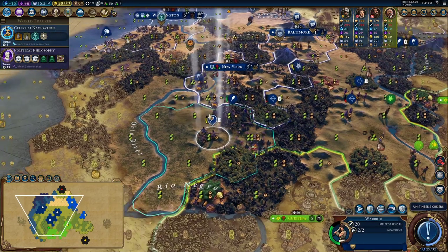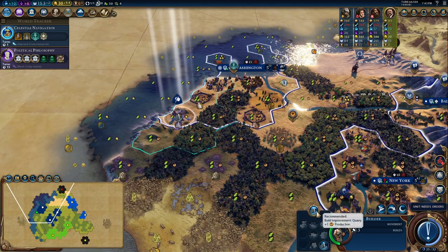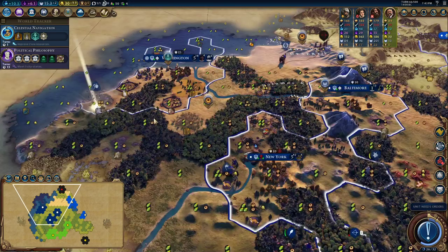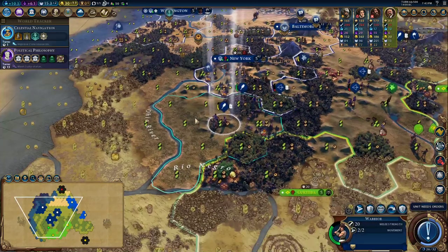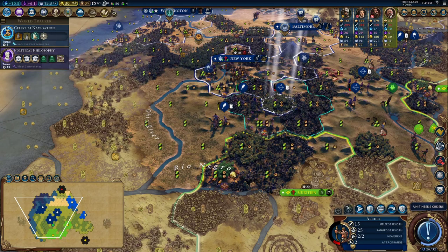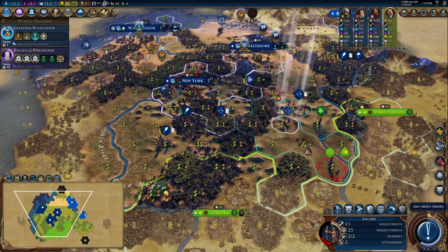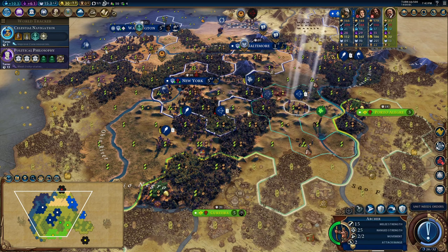Once we get all these settlers out, there'll be nothing to do except expand militarily. There's our boosted Masonry — that's what we want. After we finish Celestial Navigation, we'll be working on the lower half of the tech tree, which is where we want to end up going. We'll move back to remote and leave him here to defend. Machu Picchu's been built.